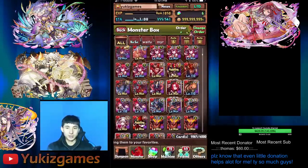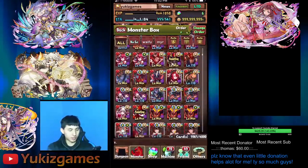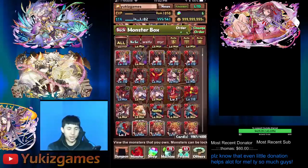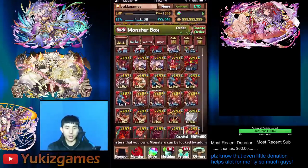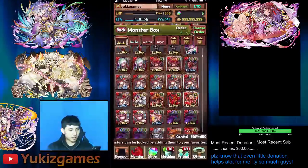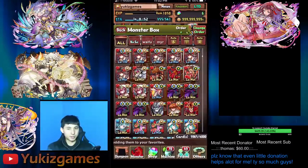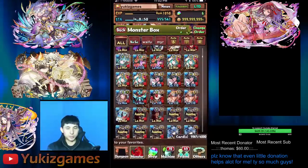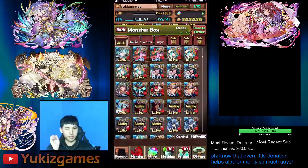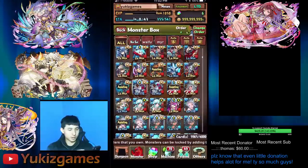This is a $25,000 to $30,000 account in time and investment — it's way over that. I would say over 1500 classes, and most of them already have super awakenings unlocked.